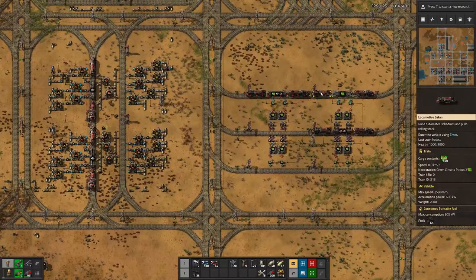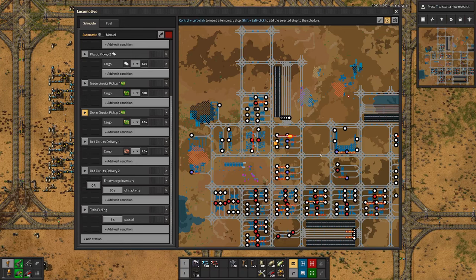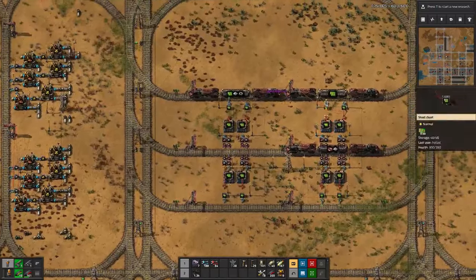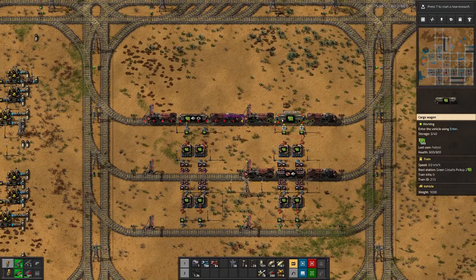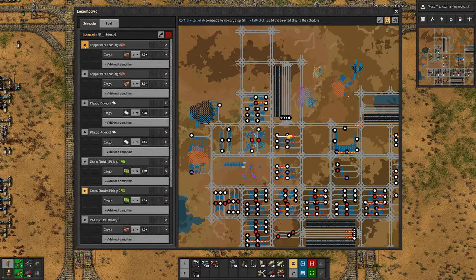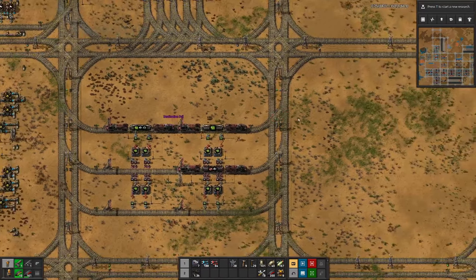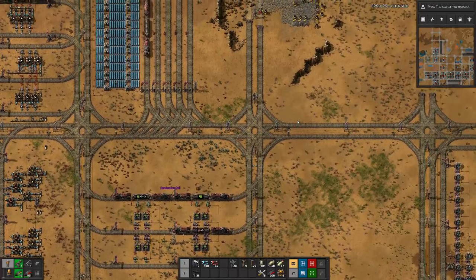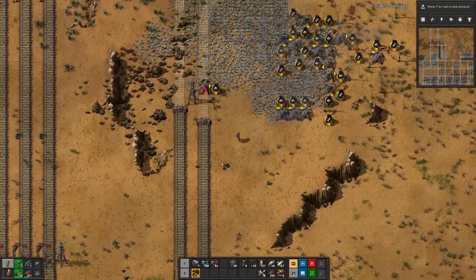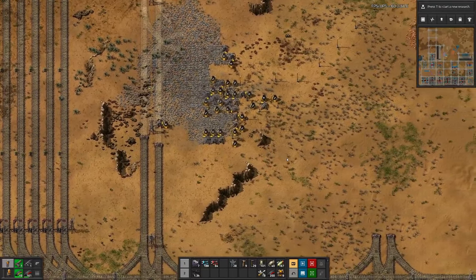Is it this train here? Hmm. Weird - I have only loaded green circuits. So maybe we should go to the beginning of the loading process and start from there. Over here, left and right, coal is running out.